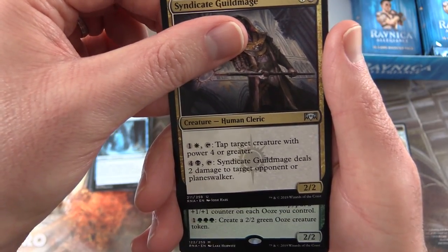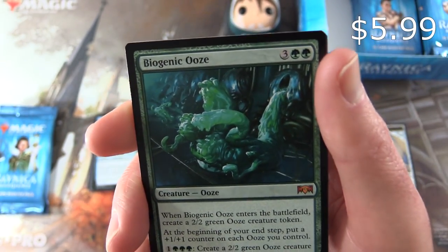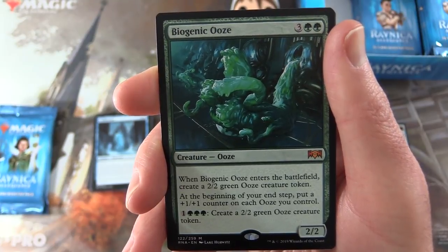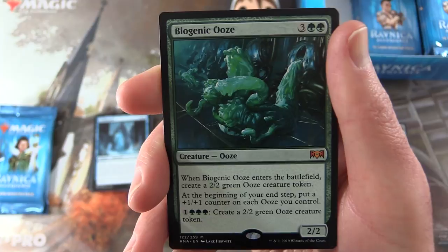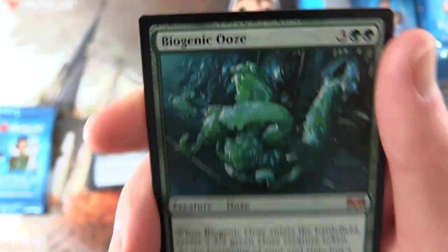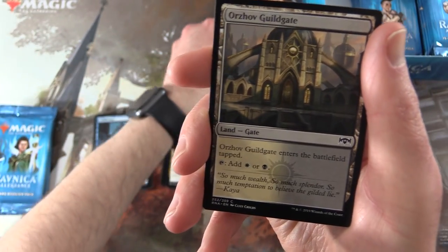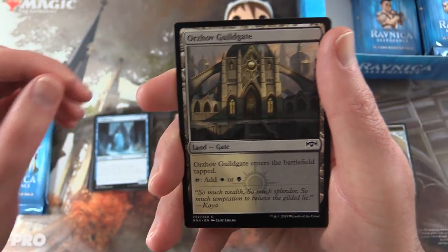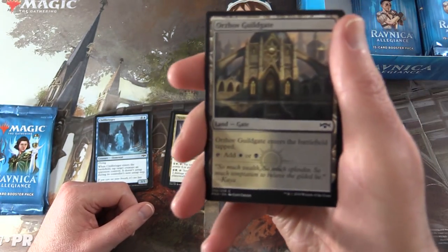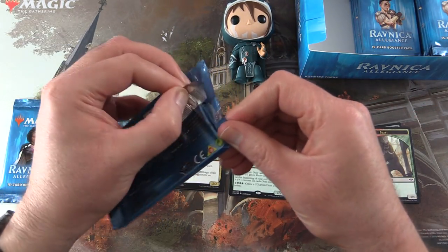And the rare — it's a 2-2, green. Another mythic! Biogenic Ooze, a 2-2 for five mana creature ooze. When Biogenic Ooze enters the battlefield, create a 2-2 green ooze creature token. At the beginning of your end step, put a +1/+1 counter on each ooze you control. For one and three forests, create a 2-2 green ooze creature token. So we've got another mythic — it's fantastic!